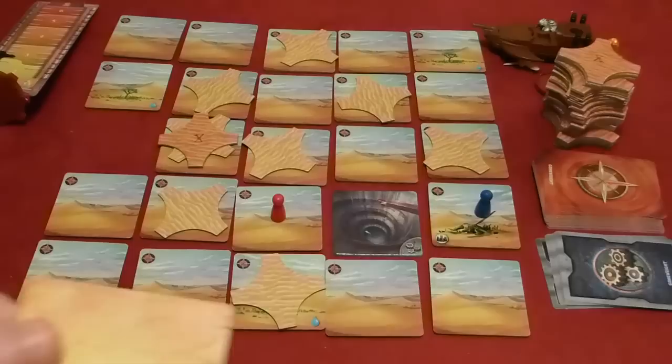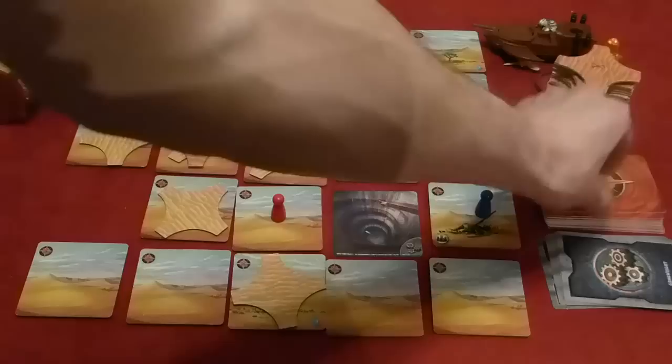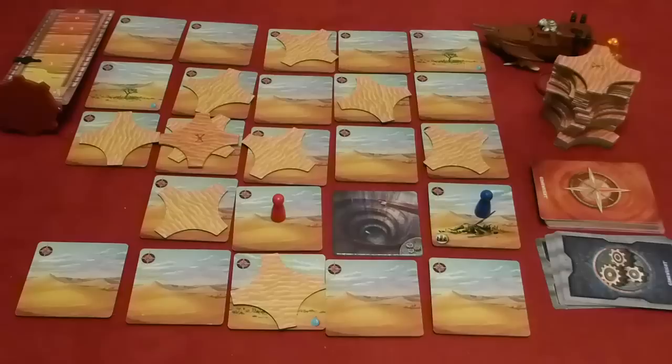That was just the first card — you have to draw three total. The second card says to move the storm up one space, so one tile moves and gets one sand tile. The third card is 'storm picks up' — when you get one of these you move the sandstorm meter up one tick mark on the track. You carry on this way going through the various levels of sandstorm as the game progresses. Once done, your turn is over.